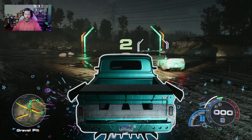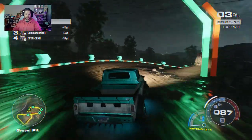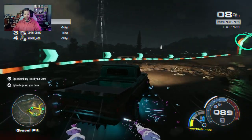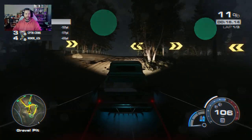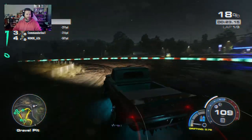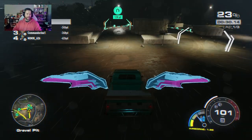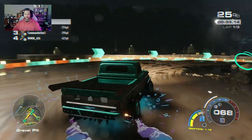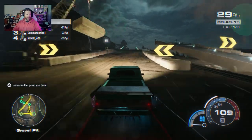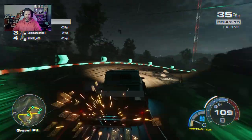Here we are with the final race and a couple of cars switched. See that right there — that was a drift without hitting my brake at all. This thing really does want to do what you want it to do; you just have to work with it and not fight against it. Fighting against it is going to cause you to over-drift and spin out instead of going around the corner. Look at that beautiful drift that just filled up my meter the rest of the way — and I got through there without hitting anybody.